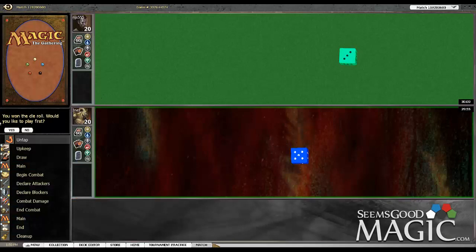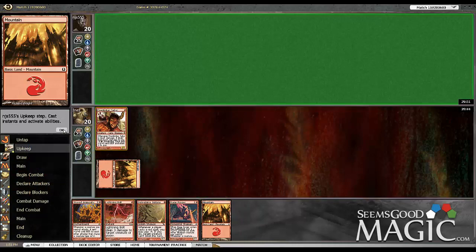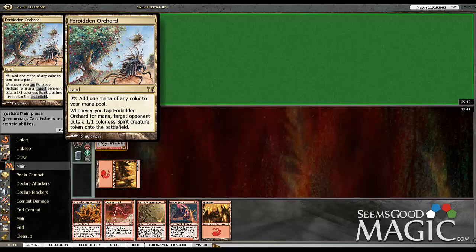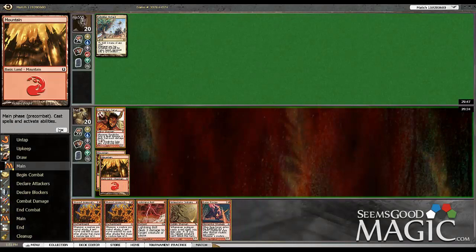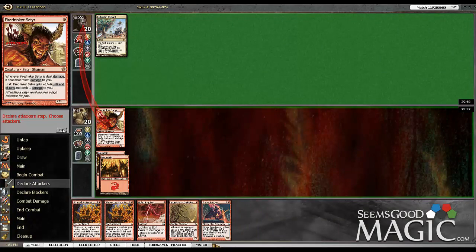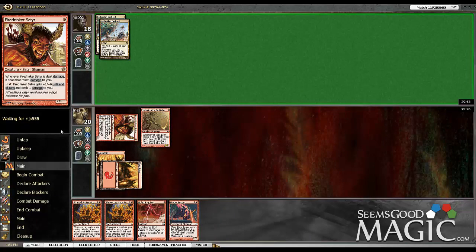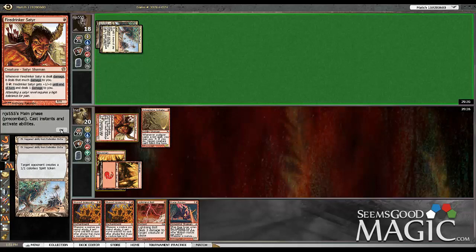We're here in a Modern match. We have the choice, we'll play first. Opponent is mulliganing to five and keeping. A land or another one-drop are the ideal draws here. Forbidden Orchard — whenever you tap it for mana, we get a 1/1 colorless spirit token. Interesting. We attack for two and drop an Intimidator Initiate and pass. Multiple Forbidden Orchards — a little bit mind blown.